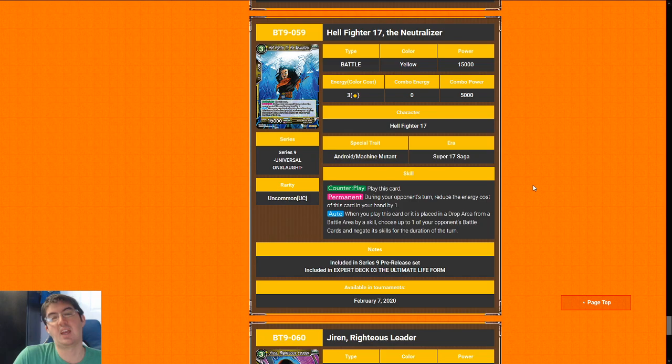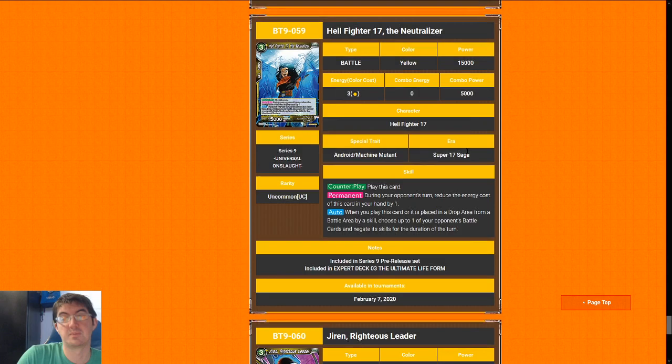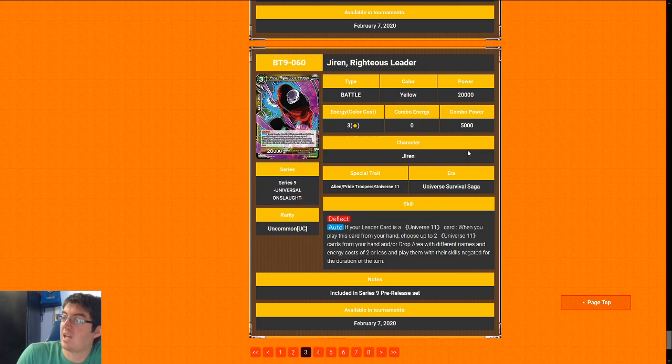Next up is Hellfighter 17, The Neutralizer. This is a three-cost with Counterplay, so it's really a two-cost 15k. When you play it you choose one of your opponent's battle cards and negate its skills for the duration of the turn. This card is great defensively — it turns off Invoker, Double Strike, Triple Strike, Quadruple Strike; if your opponent doesn't have the ability to activate Jiren it turns off Critical and Barrier. If you have a trick that can kill something on your opponent's turn, it's just good. We're going to give it a seven.